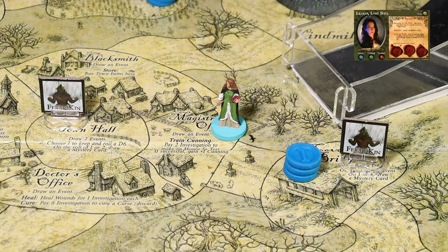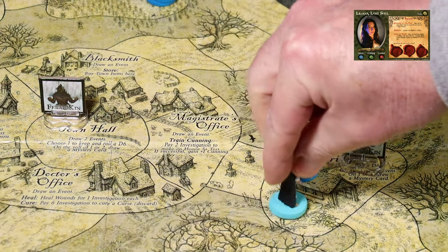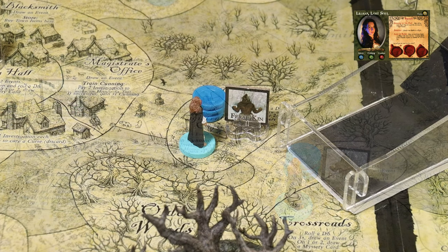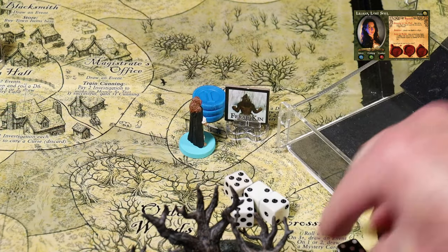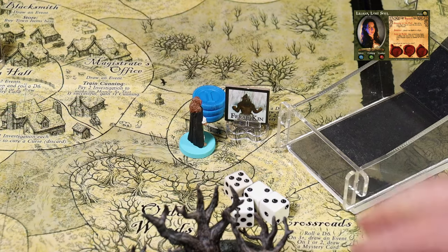We're going to have Liliana roll for move. She has a horse, so she gets plus one. Her roll is a six, modified to seven - she's got seven movement points. She's going to move to the covered bridge and encounter the feral kin in combat. The feral kin has one health and three fight dice, and they are deadly - hitting on a four, five, or six. We'll use our spirited ability, rolling spirit. She has a current spirit of four. We only need to get one hit on this creature to win.